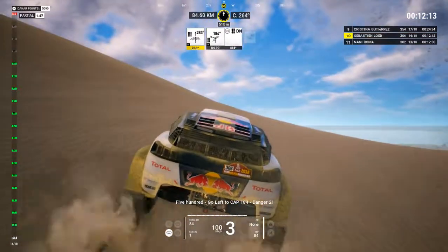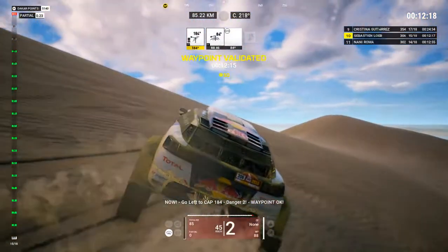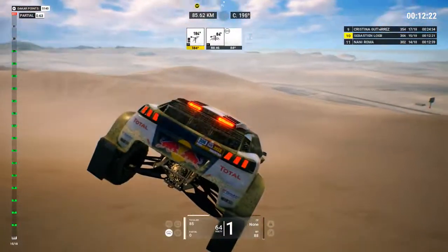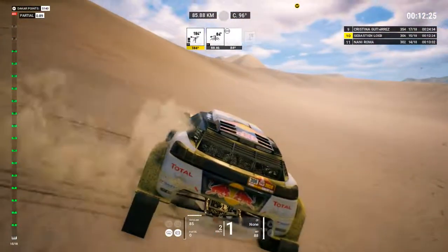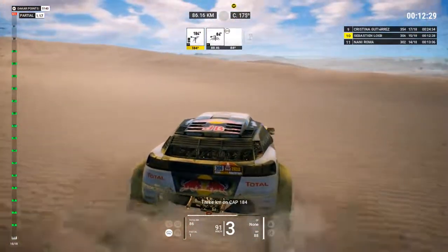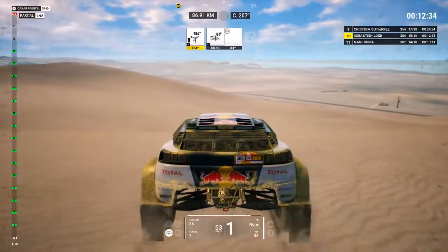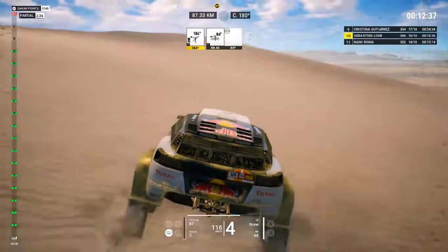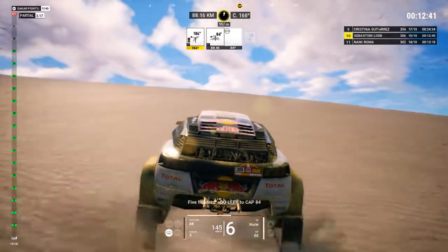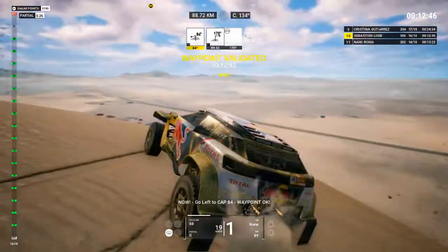500, go left to cap 184, danger 2. Now, go left to cap 184. Danger 2, waypoint okay. 3Ks on cap 184. 500, go left to cap 84. Now, go left to cap 84. Waypoint okay.